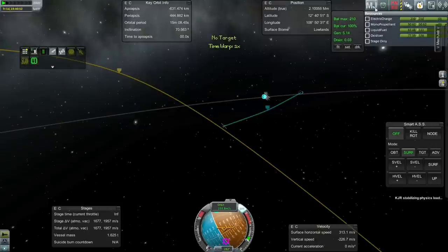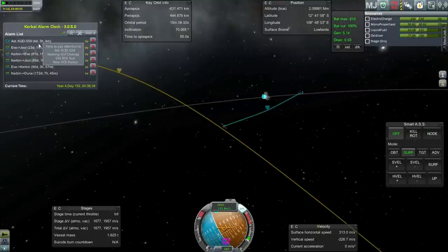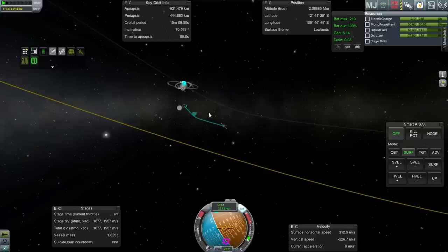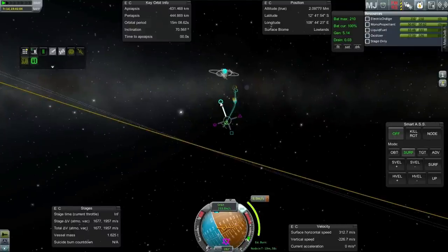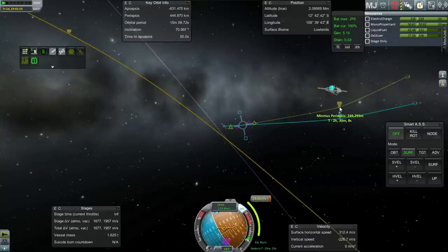Now I should say about Duna — we could send stuff before the transfer window, it just takes more delta-V. And that means with the same launcher we'll be carrying less. So that's the trade-off — we could send something over, there's nothing barring that, it's just not as efficient. And we have to be a minimum height above — I think keeping 250 is probably for the best.